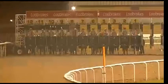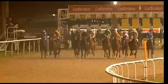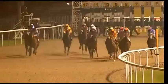Nursery. Runners all locked away. And they're off. They race over seven furlongs. Ivory Star the slowest to gather stride. Quick start made by Rajman, keen to get an early lead.